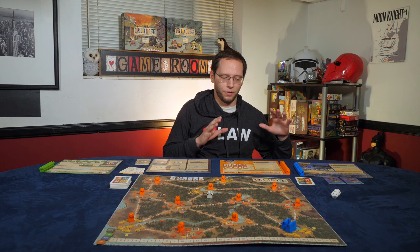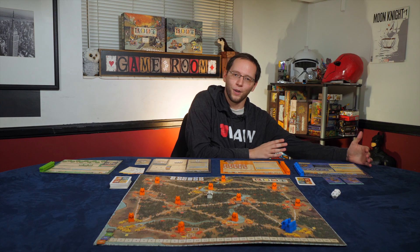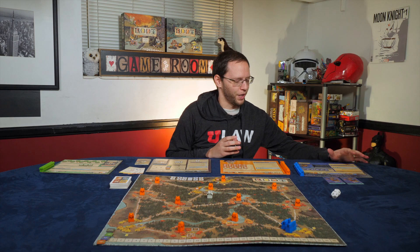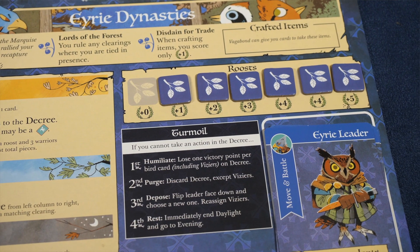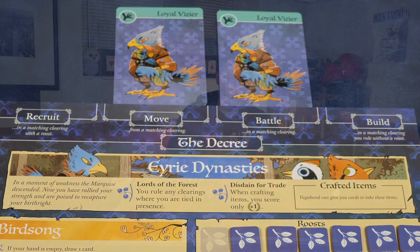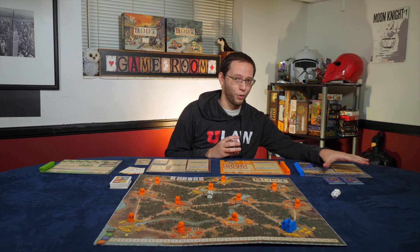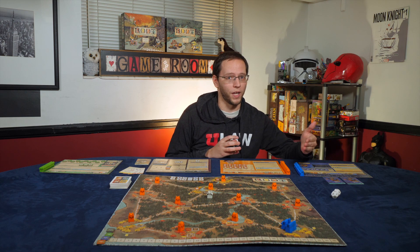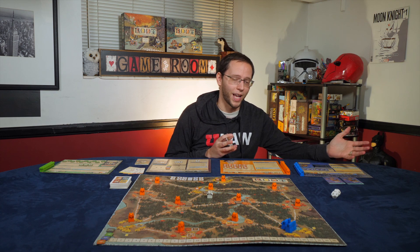Now let's jump to the birds, the Erie dynasty. They play very differently from the cats. Their only building is roosts, and they have a mechanic called the decree. The birds are a programming race — you put cards down and then have to resolve them in order, perfectly, or else bad things can happen.